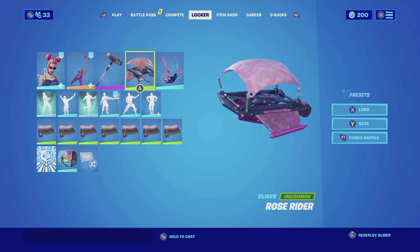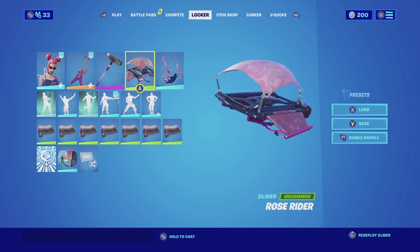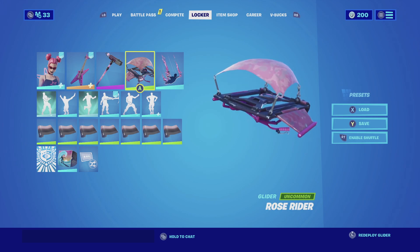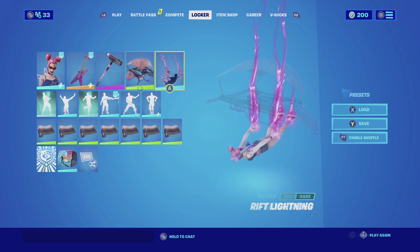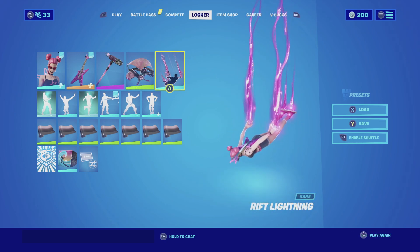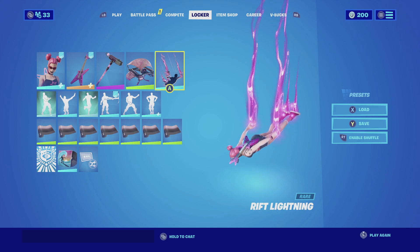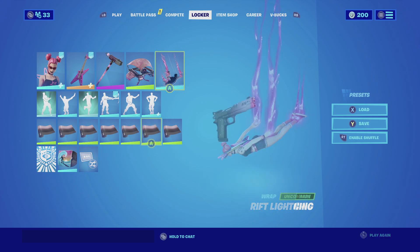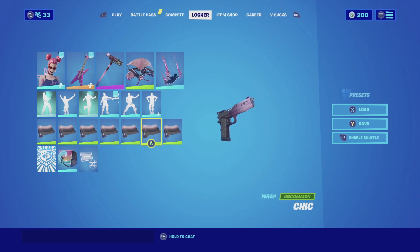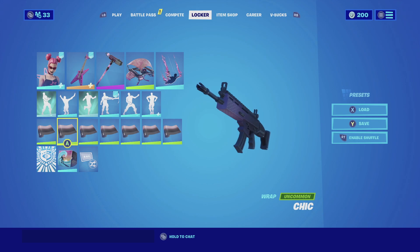The Rose Rider is an all-pink glider that matches really well with the whole combination because it does have that metallic pink color scheme on the bottom of the handles, and then on top is a lighter pink that really complements the skin. For the contrail, we're going with the Rift Lightning — it's all pink lightning that comes from both hands and feet and actually looks pretty cool. For the wrap we're going with the Chick — the main reason is the color scheme; it starts off pink but gets darker and darker, matching the whole persona of the skin.